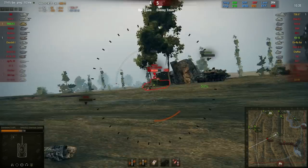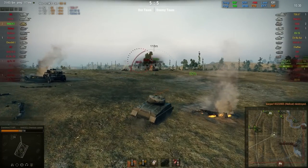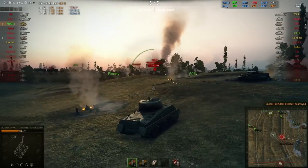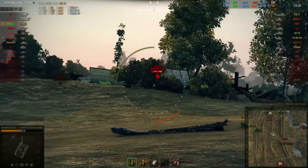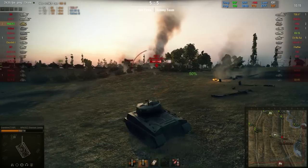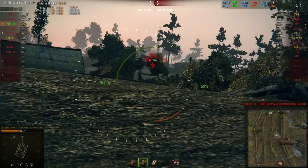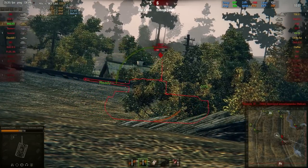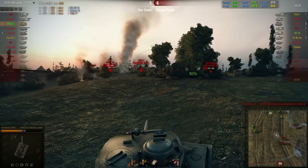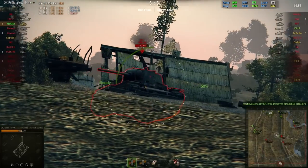He gets a very good derp shot — pretty sure that one hit the Hellcat over there. The Chino Kai bounces one more shot on his left side of the turret, which is pretty unfortunate for the Chino Kai. The Hellcat had been hit before and decides to sit still right in front of a derp gun — that is not a very good life choice. He heads back to the garage.